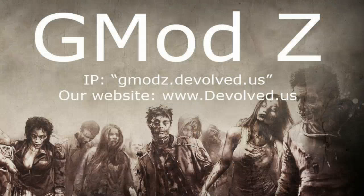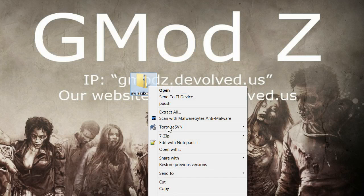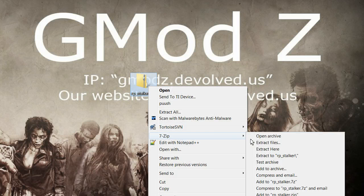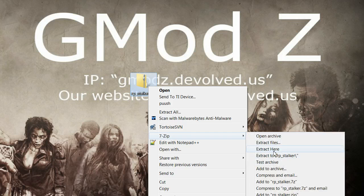Once you have this downloaded, you'll get some file that looks like this. Unless you have the 7-zip, then obviously it'll say .7-zip. All you need to do is right-click on it, go to your 7-zip category, and click extract here.